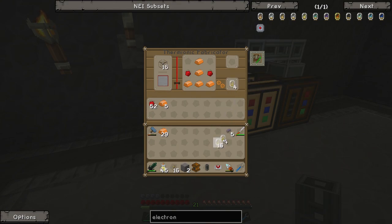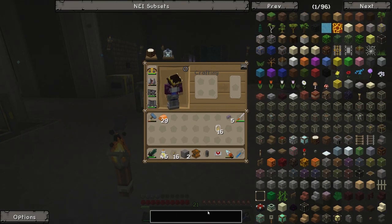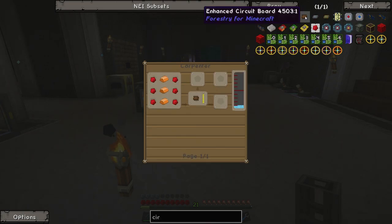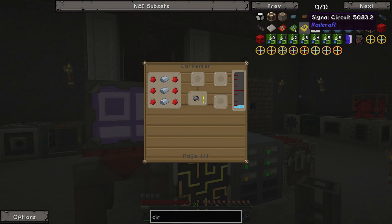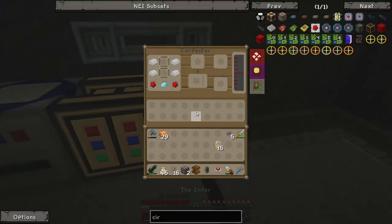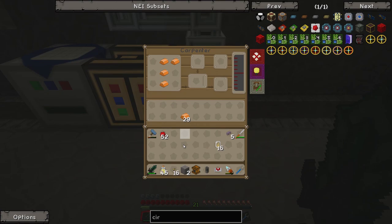We are going to need 16. I've actually made four too many but that's fine, they won't go to waste in the long run. Then all we need after that is a circuit to put these on. The circuit we're going to make is the enhanced circuit board — I'm hoping that's the right one, I haven't fully tested it, but I think it will work. We need some water in the carpenter along with redstone and tinker's alloys, so let's put bronze in the middle and redstone along the outside.